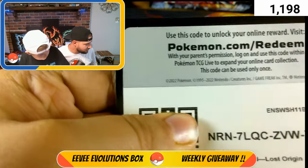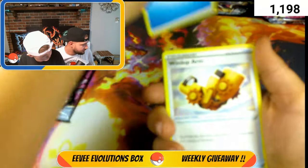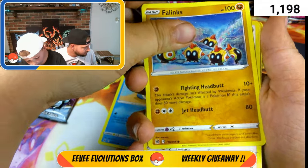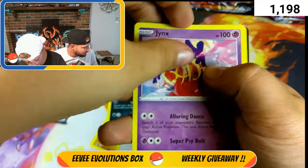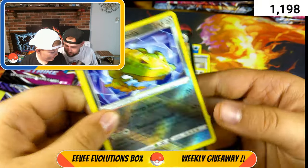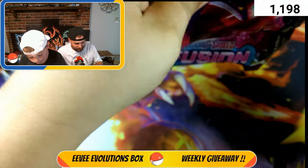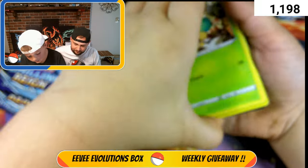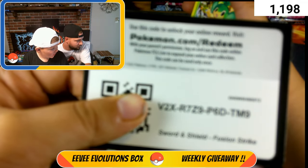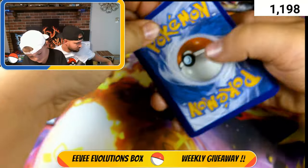More Lost Origins. Flipping to the back: Moon, Lickitung, Polliwag, Scovet, Jinx, Radiant Steelix into a Pidgeot V! That is pretty lit — great pack! Love the double hitters. Wish it could have been two trainer gallery cards or a V, but I'll take the Radiant Steelix. We've been hunting for the Radiant Steelix and pulled one here, so now we can give one away!